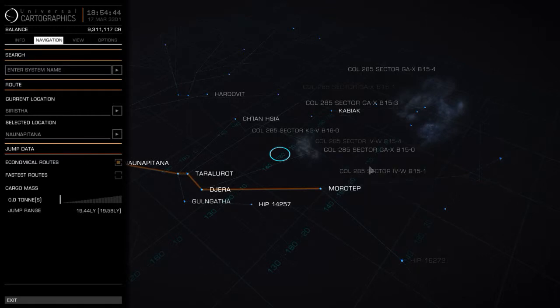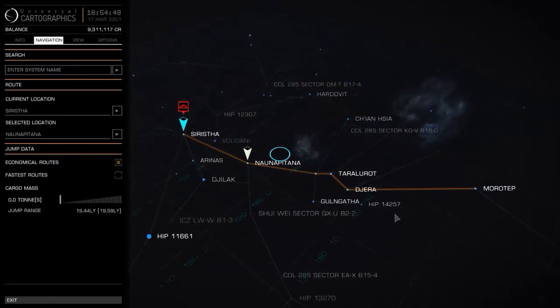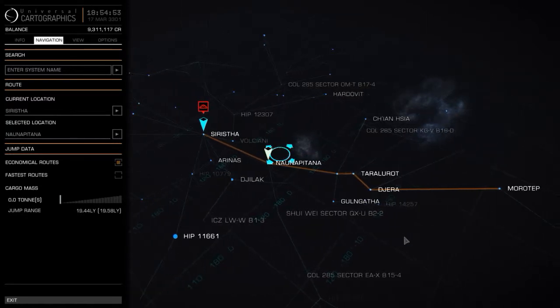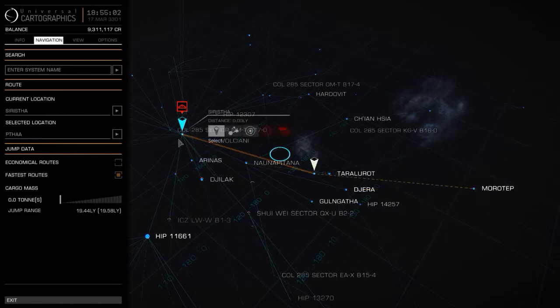I set a course and as you can see it will take five jumps, which is quite a lot. To get there even faster you go to fastest routes and re-plot. That reduces it to two jumps.